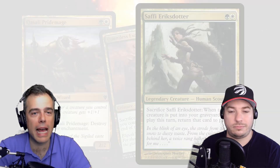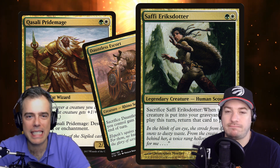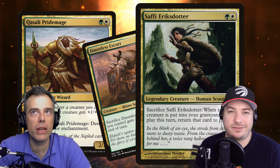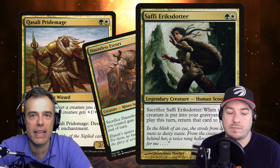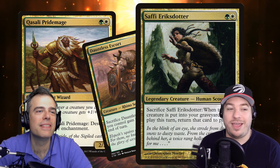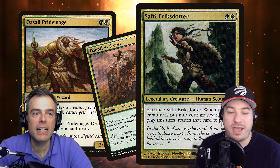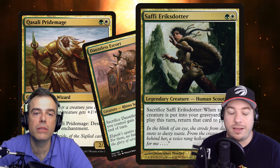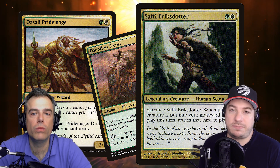We've got Saffi Eriksdotter, which — if you've played against her, you know there are some brutal moves you can do, like Saffi plus Sun Titan. You can do some brutal stuff to just bring things back. Instead of going to your hand, Saffi can make it go right back into play. Saffi herself will also go back to your hand if Rienne is in play. The key note is that Rienne doesn't get you the cards back to hand right away — you do have to wait until the next end step. That's where Saffi's value comes in: something can die and come back to the battlefield immediately.